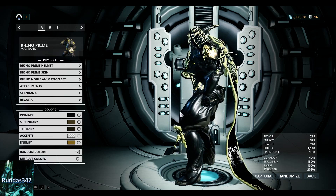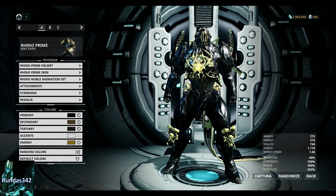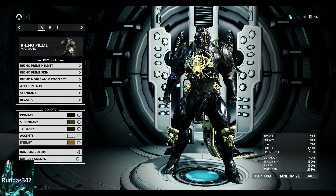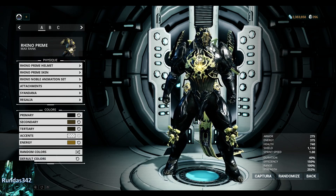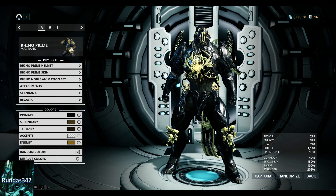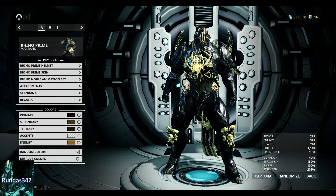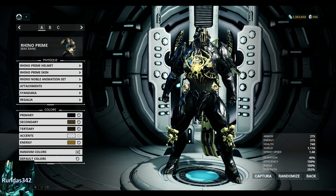Let's talk about Melee 3.0, which was mentioned in the dev stream — that was one of the biggest highlights. We did see a new tile set, and we saw how they are adding more movement and better textures to the game. We also saw bits and pieces of the new frame Revenant and how he works, and that he's coming soon, as well as Frame Finder, which is also coming soon.